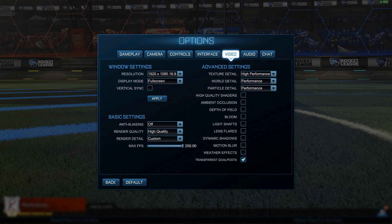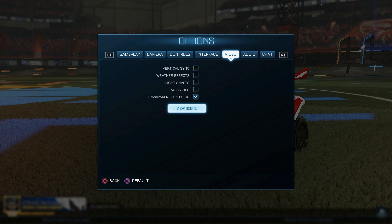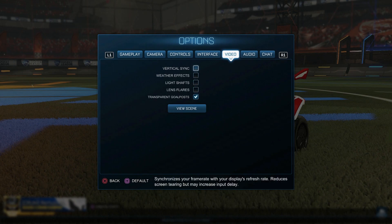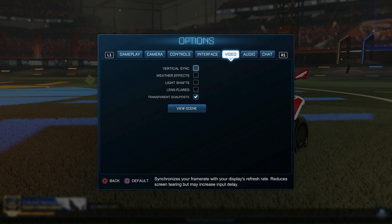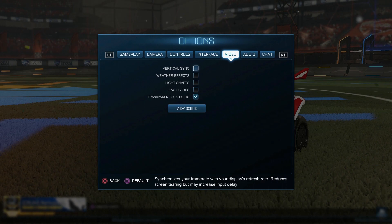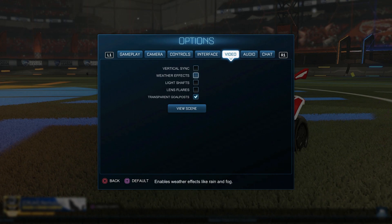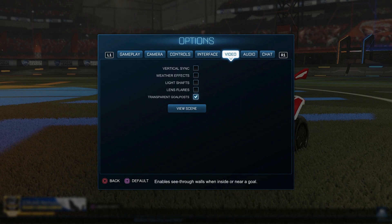Video settings: if you're on PC, use the following settings here. If you have a higher resolution monitor, use that — I've just set mine to 1080p because that's what my monitor is. If you're on console, use these settings here and uncheck everything besides transparent goalposts. Vertical sync could be a make or break for a lot of players — I would only recommend turning this off if you're really serious about playing. I'll make another video on this entirely because of the implications it can have on how your game looks. Turn off weather effects, lens flares, because they're just irrelevant. Keep goalposts on.